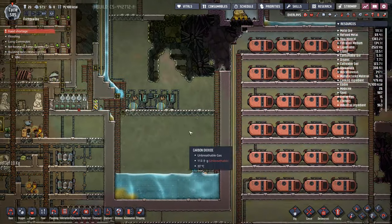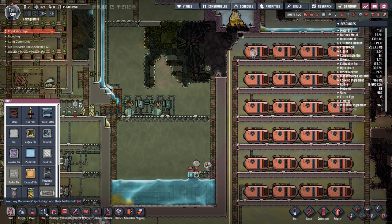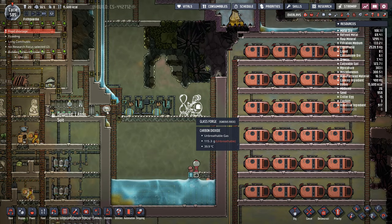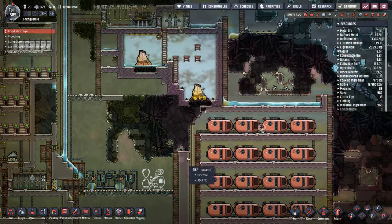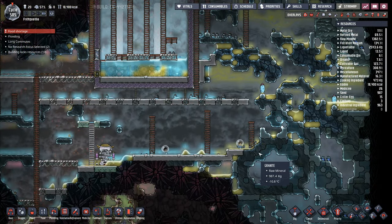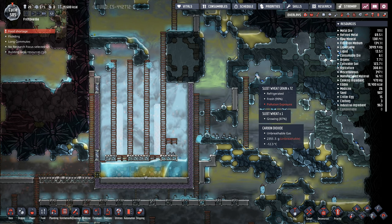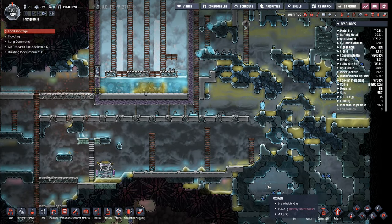Ideally the glass forge needs to be out here outside of the base — that would be the best place for it. So I'll go to refinement and take a glass forge right here. I've no idea how this thing works. I'm going to dump that one down there like that and let them build it right there. That is a regular build request on there. We've got a ladder going up, they're picking up granite over here — I'm assuming for building things. I've got 90 sleet wheat grains there, 72 over here.